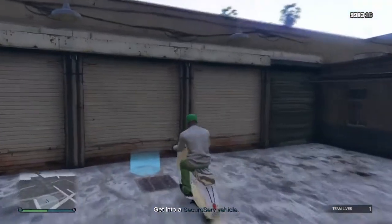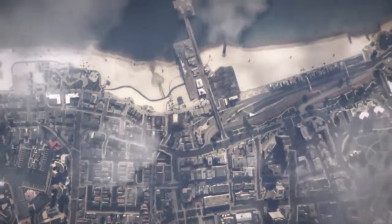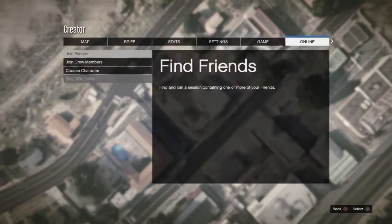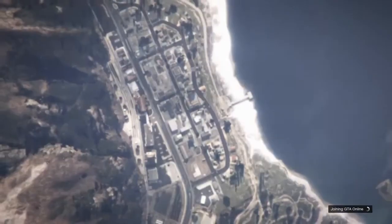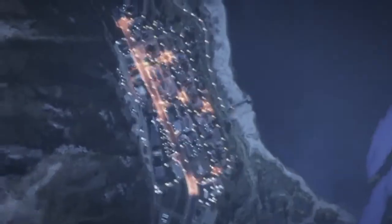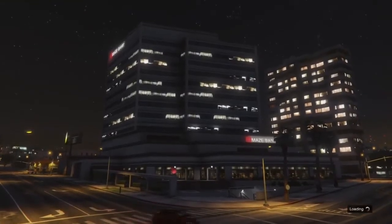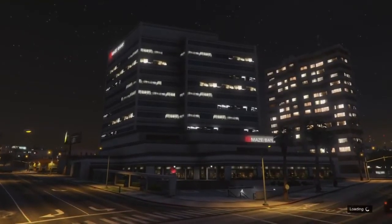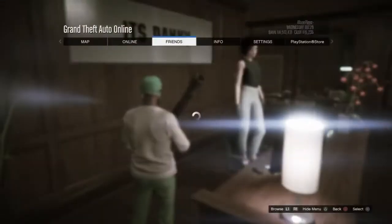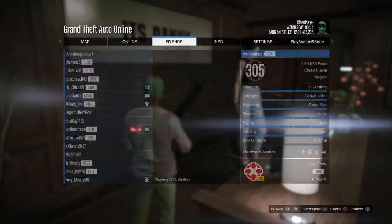Okay guys, when you're at your motorcycle clubhouse, go inside but quickly press Options > Online and go to your Creator. Once you're in Creator, load into an Invite Only session by pressing Options > Online > Play GTA Online > Invite Only Session. Once you're back in your session, you'll know the glitch is working if you can pull out a weapon inside your CEO. Now make sure to invite your friend back to your session — your session is now glitched and ready.